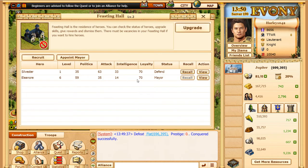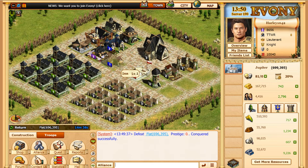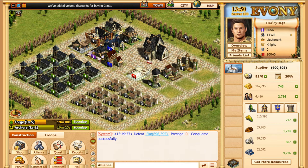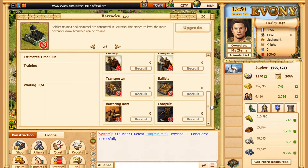You can go to your feasting hall. I'm going to need to recall these guys — I'll go ahead and recall them anyways. Hopefully it will let me build and recall. I'm not sure because my rally spot is a really low level, so I need to upgrade that next.